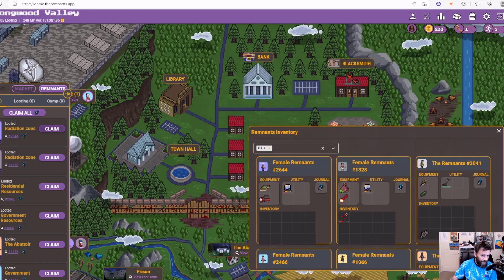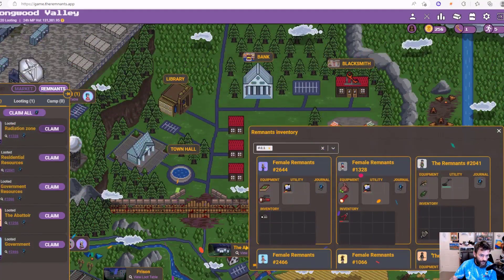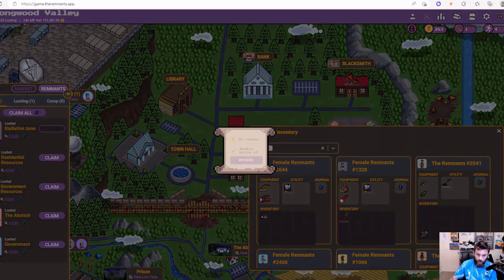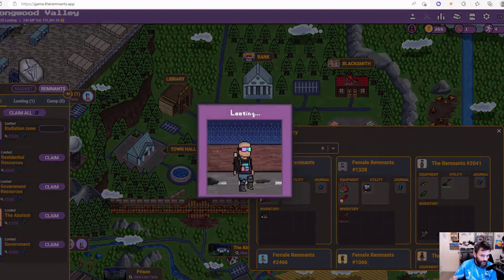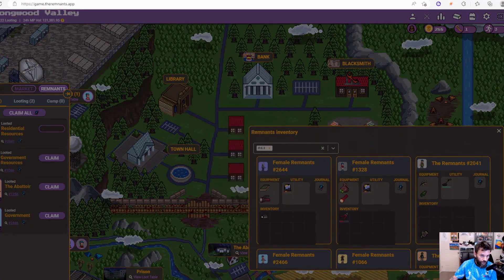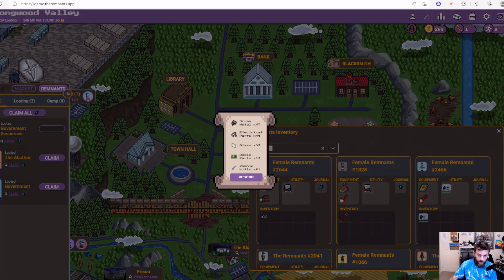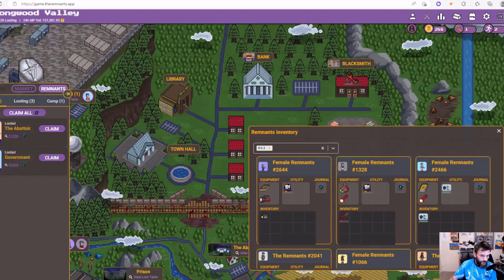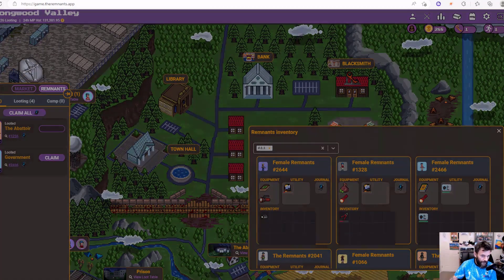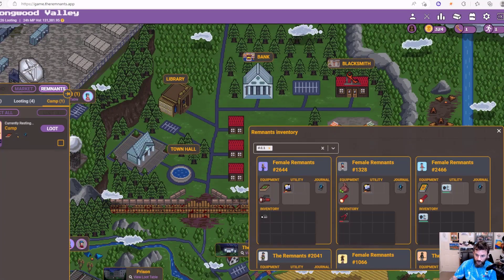There's a very simple claim and resend function — you need to make sure you've got enough keys. I've got a Falcon Megalite, I send her back out. Tokens and zombie kills are all part of the game. Residential resources — a bit of leather mainly, I sent her for the leather and scrap metal. Government resources are mainly so I can get the electrical parts and the radio parts, because I am upgrading one of my items. The Abattoir is a zombie Remnant so he doesn't need keys.